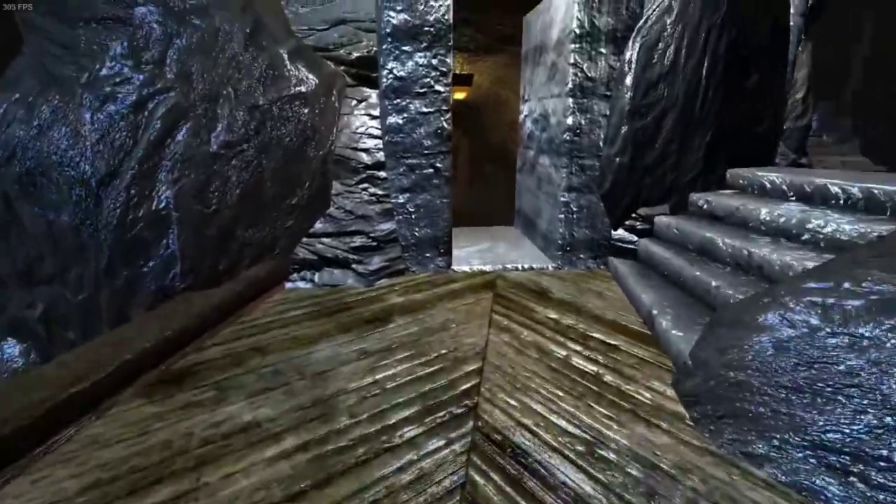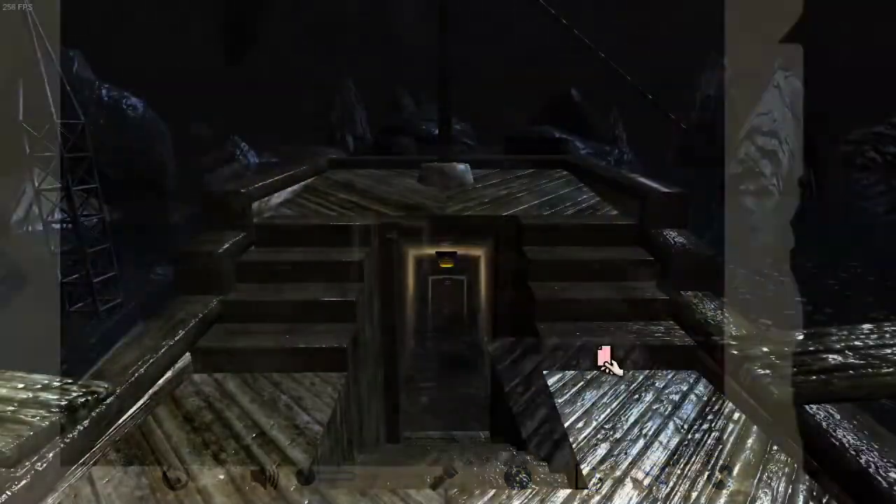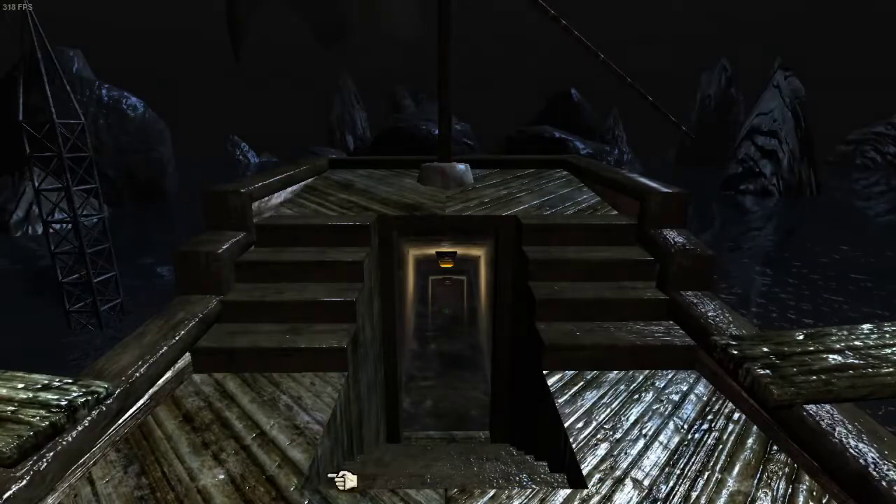There is an invisible wall. That stopped us in the past before, right? Like this invisible wall which we totally don't get past, or this invisible wall which we literally phase through. What about this one? Well, it turns out that using the actual invisible wall is problematic because it's a wall.